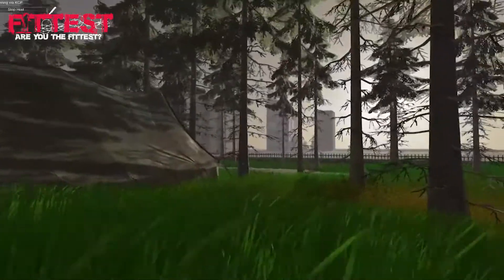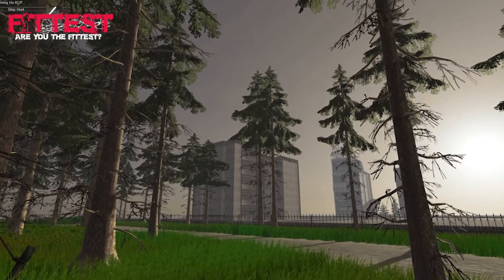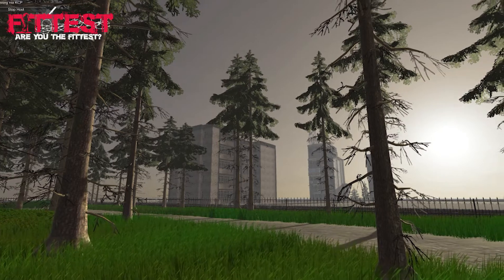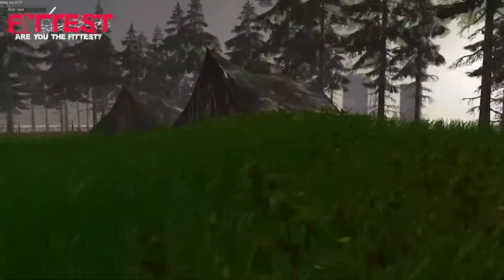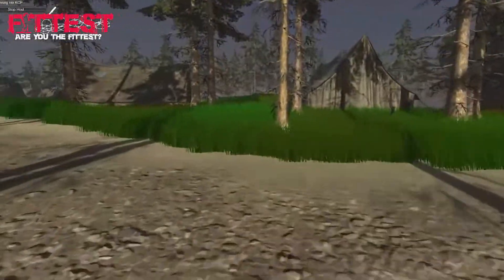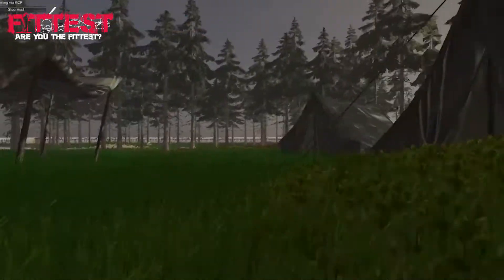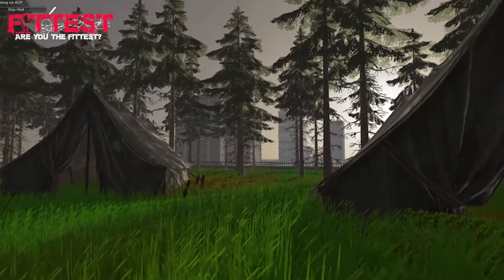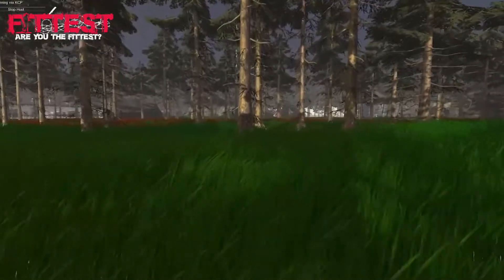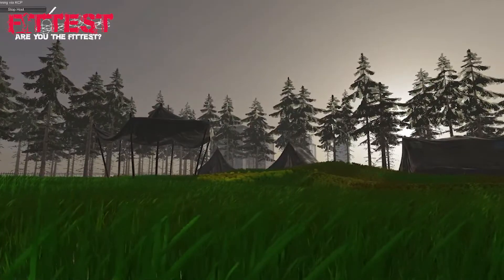We can see some variation in the terrain. We want to make sure height doesn't give you a full advantage all the time — in some situations it should. But when you're up on the apartments, we don't want you to see clear across the park. As I'm closer to the buildings and the trees thin out, they have a pretty good sight line on me — I could easily get sniped. But if I move further into the park, the trees start to do their job. We've stripped the foliage low on these trees, so down low you have good sight lines but they still provide cover and protection from long-range sniping.